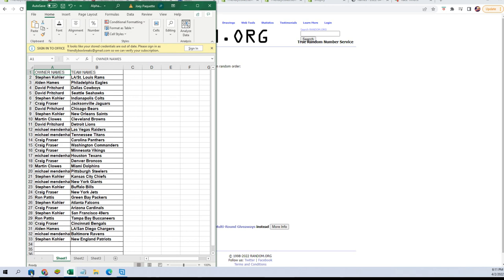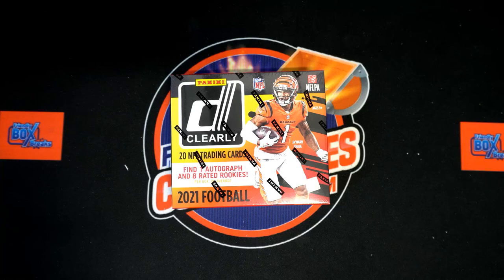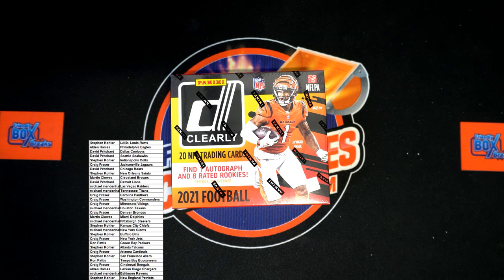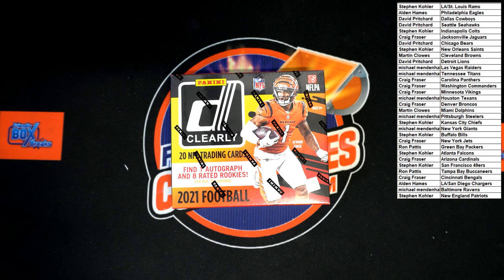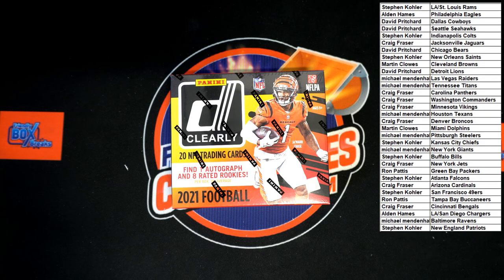I'm gonna switch over to the other screen, add this list, and then sort by team name — it will keep the owner name with the team. There we go. Any trades? All right, let's do that sorting right now, keeping team names with the owner names.